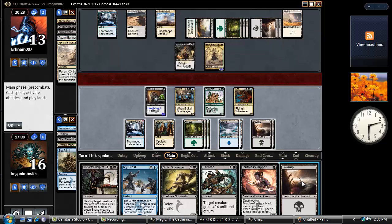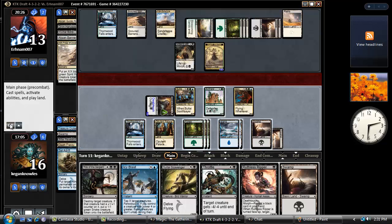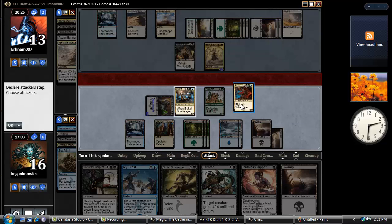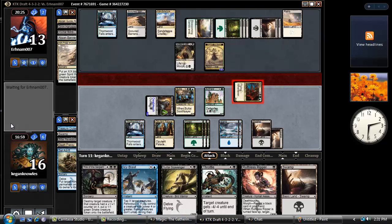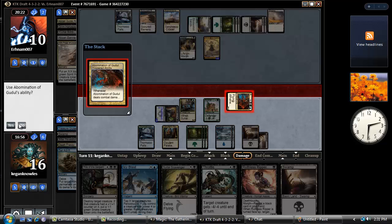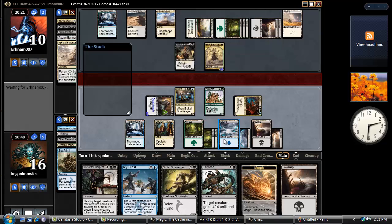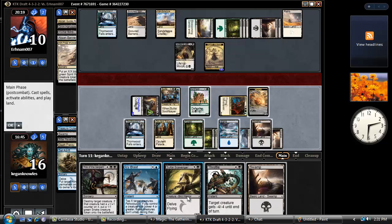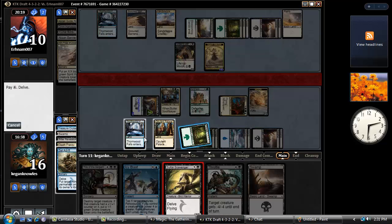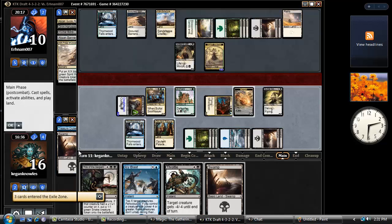Just gonna outlast. Swing for three flying. Play the Morph face down, because I like being mysterious. And play the Sultai Scavenger. Leave up mana for this guy.